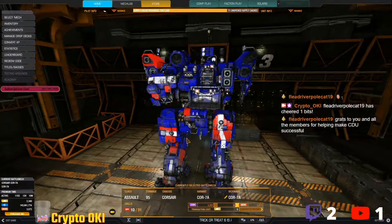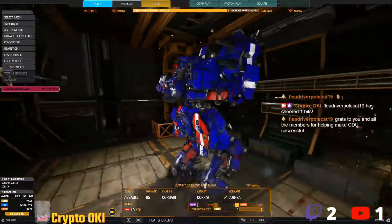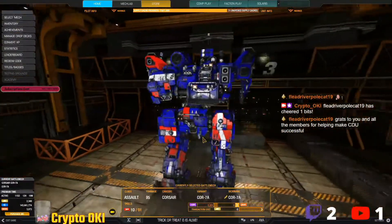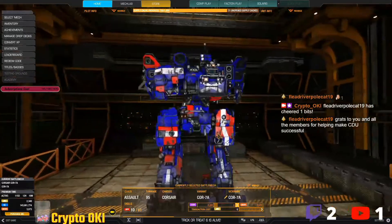Good morning everyone, this is Crypto and welcome back to MechWarrior Online Tactics and Strategy. Today we have a meta build review and we're going to take a look at the assault 95-ton mech named Corsair 7-Alpha — this is the 7-Alpha.